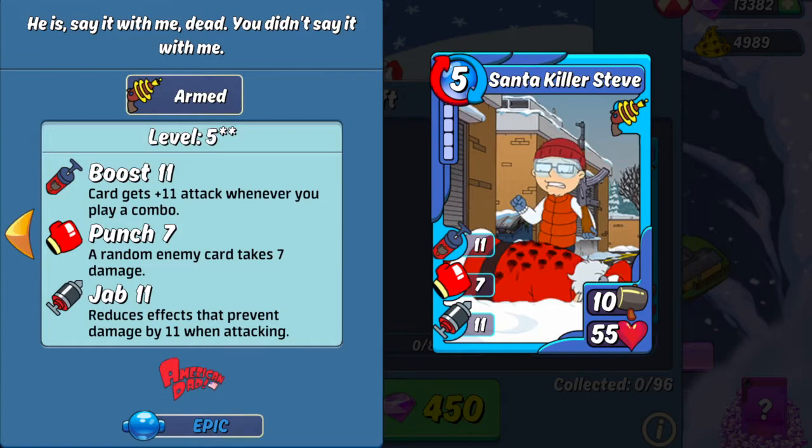Skill-wise, the 11 boost is nice, so you can definitely boost up its initial 10 attack pretty quickly if you combo other cards down your line. The 7 punch can come in handy offensively, and on the defensive end it will be causing some damage to your opponents, which will be annoying for them to try to heal back up from. Plus, the 11 jab is really nice because you'll be breaking through any of their walls, especially during the armed bonus — their shields will be meaningless in the face of Santa Killer Steve. All in all, I think this is a great Epic pre-combo that they included in this box.